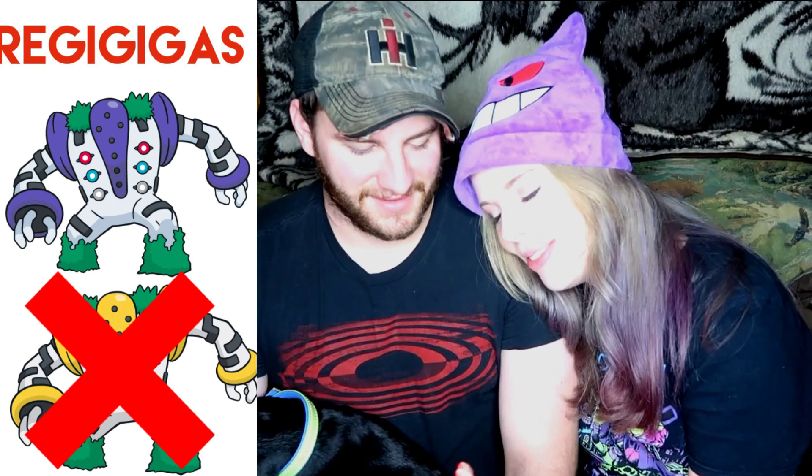Next we have Regigigas, a Gen 4 Legendary. He looks like a toaster with a red light on it, and he's got an outlet prong on his hand. I'm going to assume the yellow ones are shiny. You think the yellow ones are shiny? Wrong! I'm sorry. The purple one is actually the shiny, which I kind of would have guessed the yellow too, since shinies have yellow and gold on them a lot. So now it's 2 to 3 — he's still beating me by one.